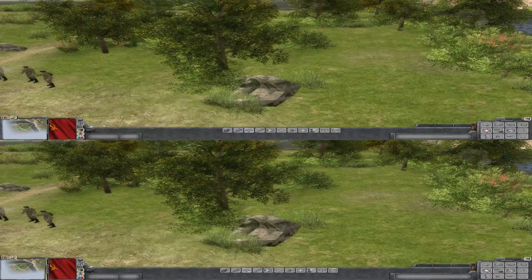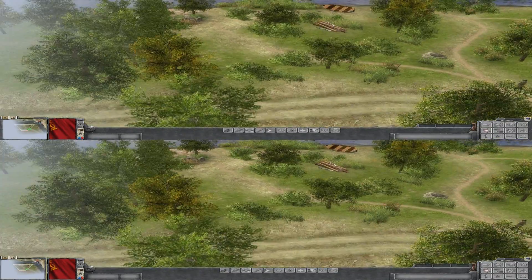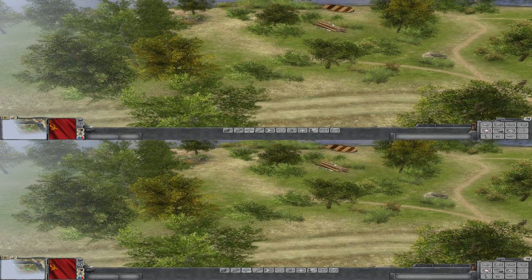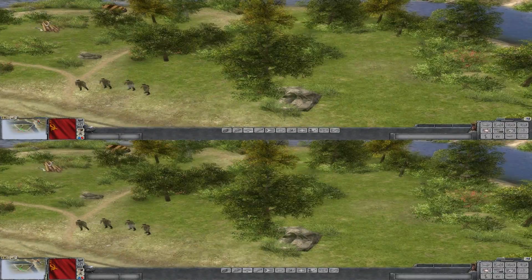Use the mouse wheel to zoom the camera in or out. To rotate the camera, hold the middle mouse button down. Your own units are shown in blue on the mini-map, neutral ones are yellow, allied ones are green, and enemy ones are red.